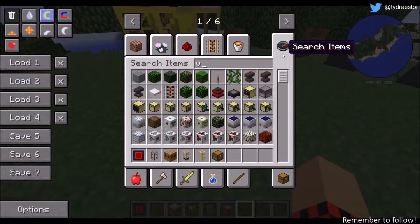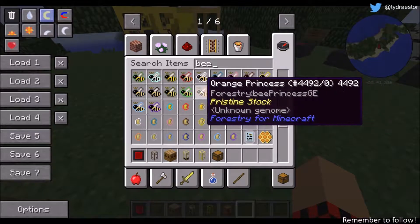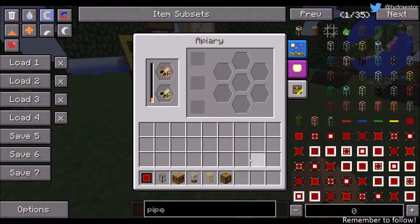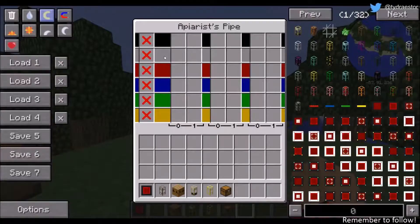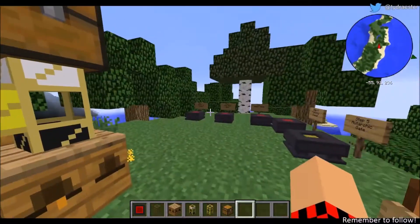Now you want to get a bee — let's just do an orange and a modest — and put these in, and it should start. In the apiary's pipe you can do any bees and anything. That's pretty much it.